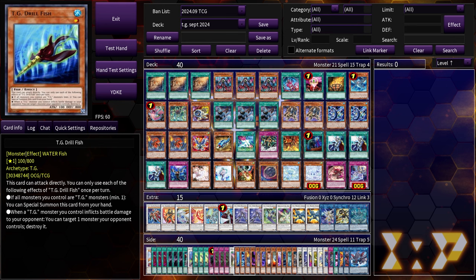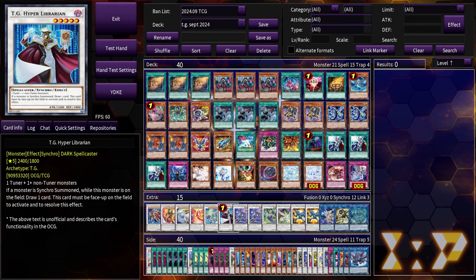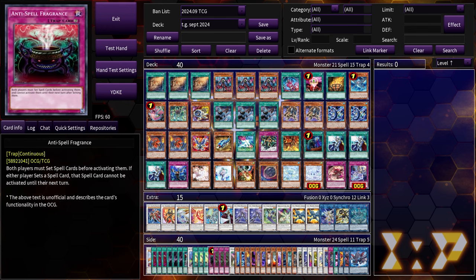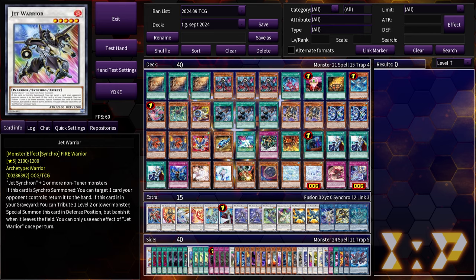Drill fish — not as good as booster raptor, but going second if you can get it to attack directly you can pop two of your opponent's cards. Gravity collapse is a going first card — the theory is that you're drawing two to three cards off hyper librarian, making it more likely you'll see going first cards like solemn judgment, gravity collapse, or anti-spell in your opening hand. Gravity collapse could help hinder your opponent if they stop your turn and you need to set up again.